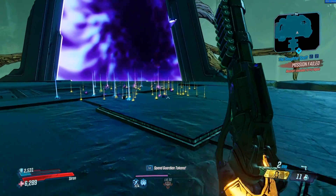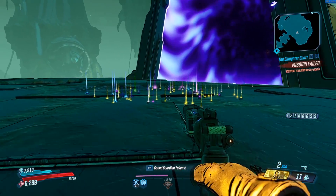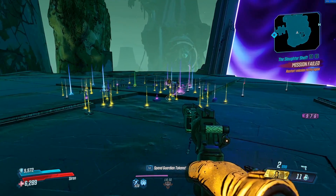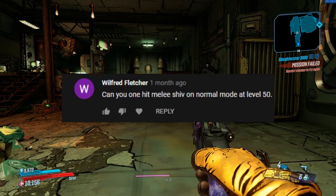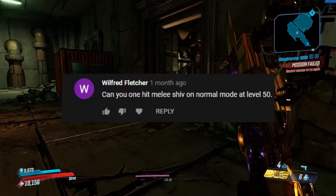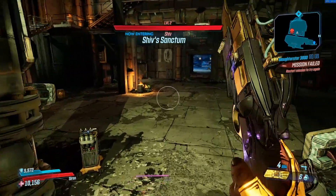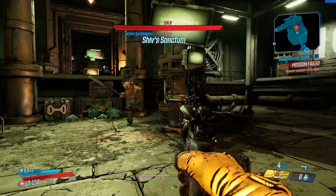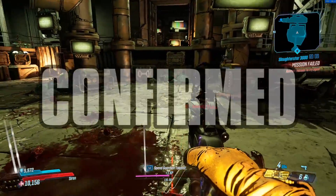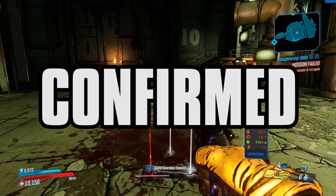Full disclosure — I actually got this method from Morning Afterkill. If you guys don't know him, he's an OG Borderlands YouTuber, so definitely go check him out. Moving on to our next myth: Wilfred Fletcher wants to know if you can one-hit melee Shiv on normal mode at level 50. My prediction is yes — and he's gone. So yes, you can indeed one-hit melee Shiv on normal mode at level 50.